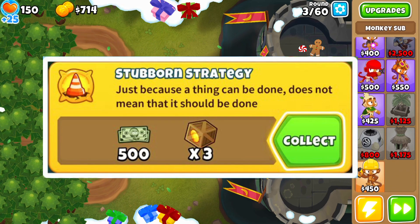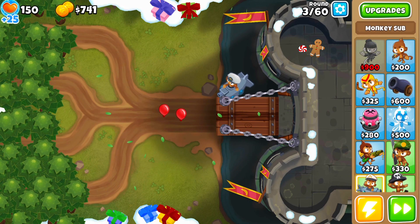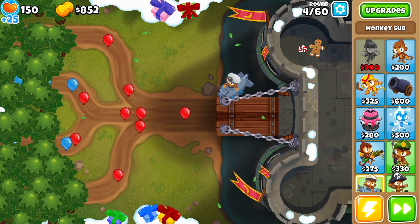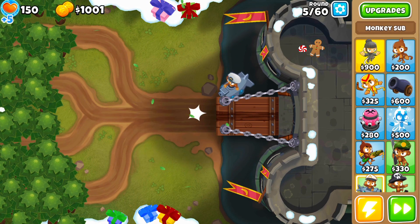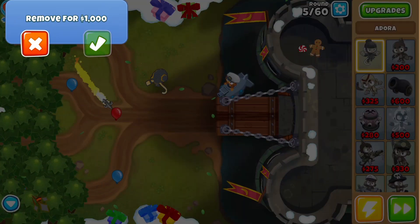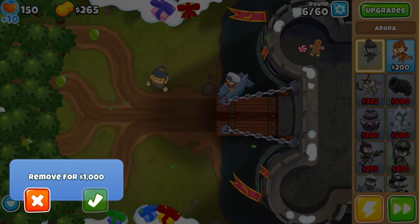The achievement requires you to play on a map and not remove any obstacle until you complete the round. For example, if you play on easy mode on Logs and complete it on round 30, you basically have one part of the strategy. Why one part? Because you need to do that 100 times.